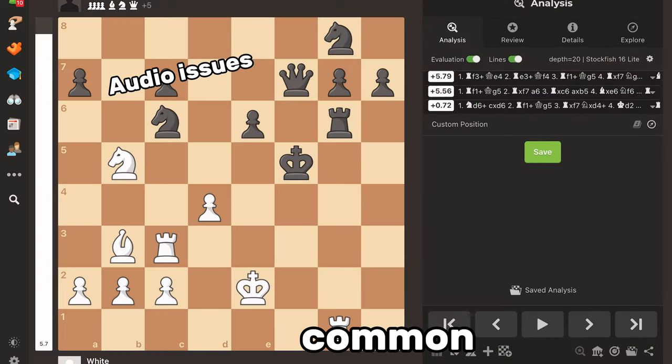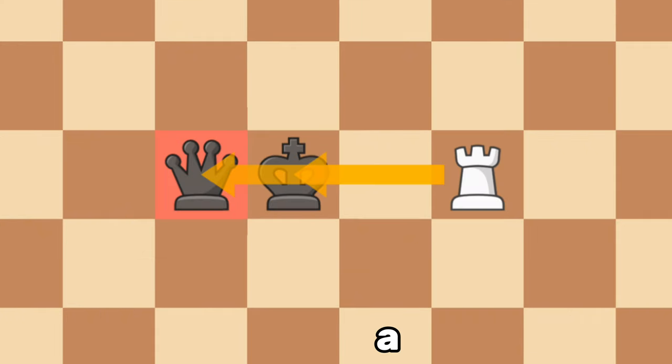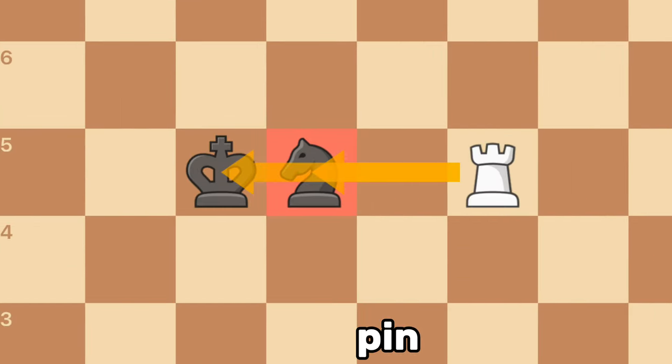Next up, we have another common tactic. This is called a skewer. A skewer can be thought of as kind of a reverse pin. A skewer occurs when a piece is attacking a high value piece and a lower value piece is behind it, which is why sometimes it gets the nickname of a reverse pin.